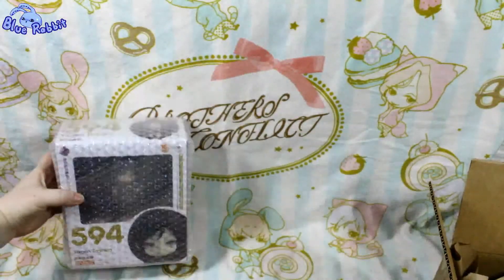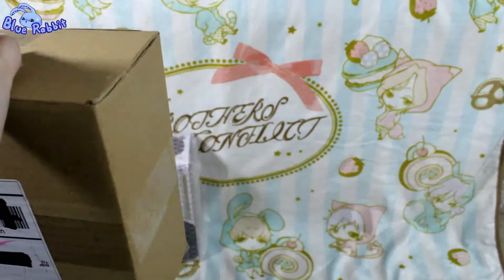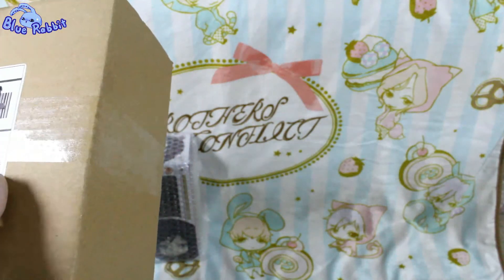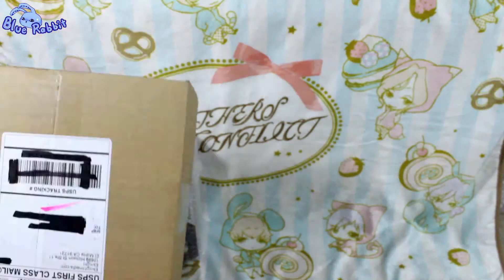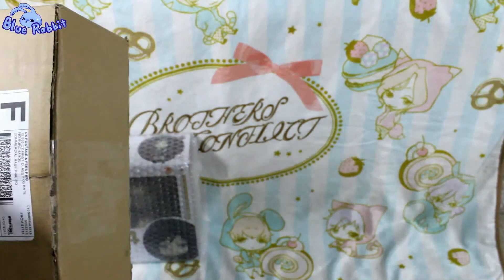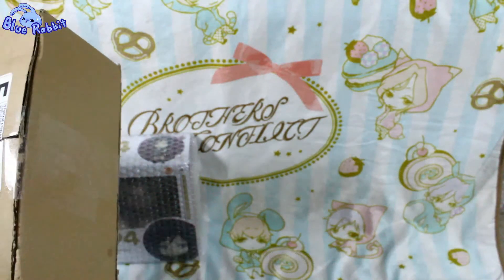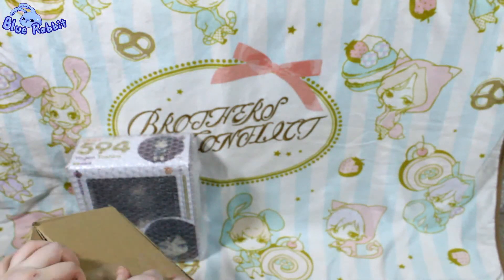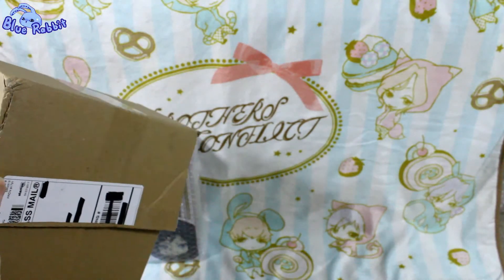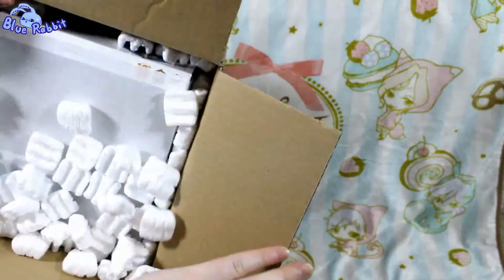This second box is from a random store, because I decided to buy this nendoroid quite late and he was sold out everywhere else, so the price is a little higher than I'd normally pay. I have a feeling he'll probably get re-released and I'll kick myself for paying more, but I picked him up just in case. I got him from a shop called E-Night Media — they're a legitimate website that ships from the US with free shipping over $40.